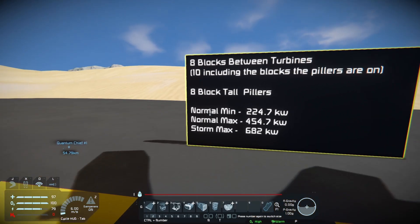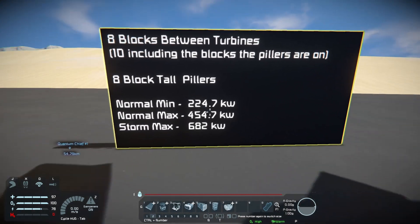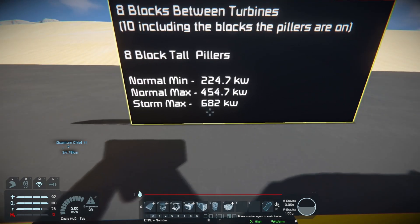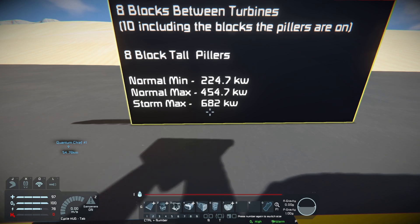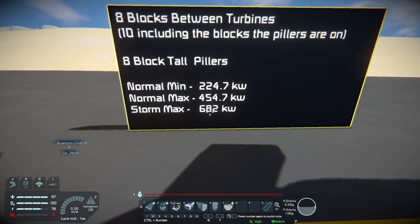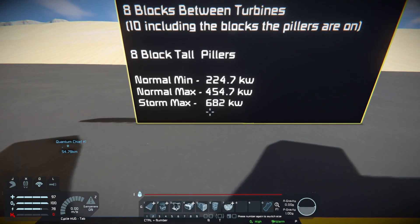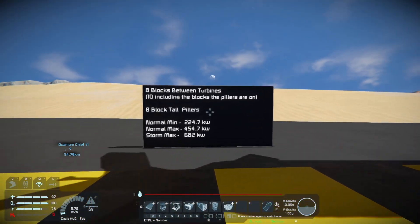This is a normal amount of power, so this is basically the lowest you can really get. During a storm this is the max — 682 kilowatts. Quite a big difference. You're basically getting almost three times more power just by having them raised up, so not bad.